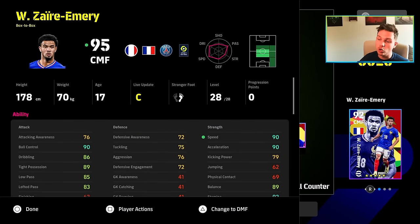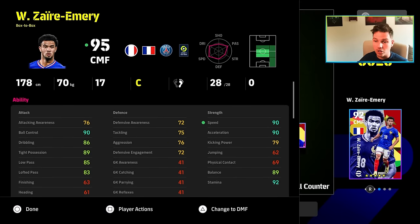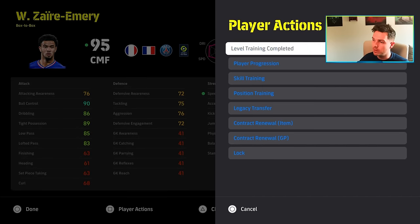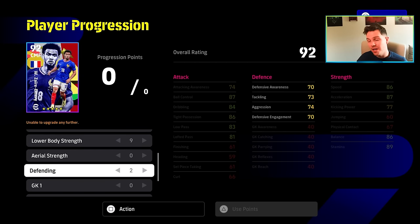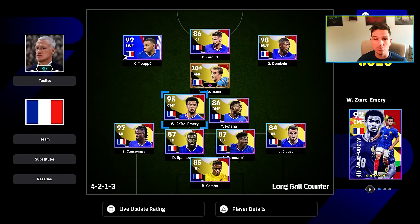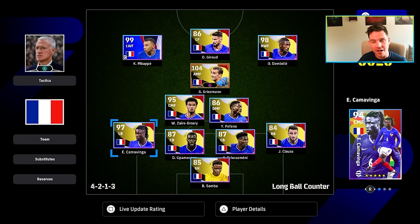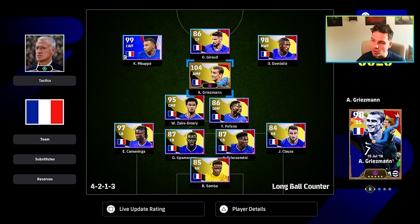For Emery, we're going the attacking option for box to box - the build is 0-4-9-10-9-0-2, a very different build. He's more of an attacking box-to-box midfielder. Comparing the two, Camavinga is more like Enzo Fernandez whereas Emery is more like DePaul - that's kind of how I'd frame those two players.